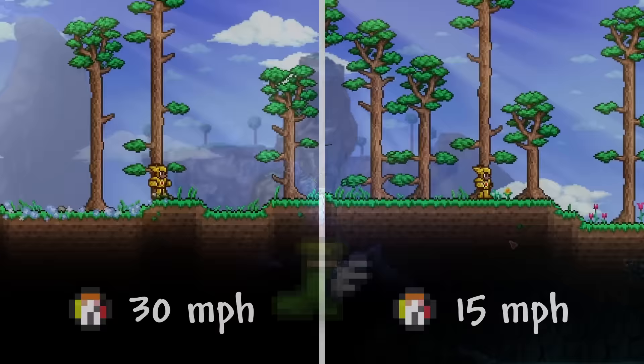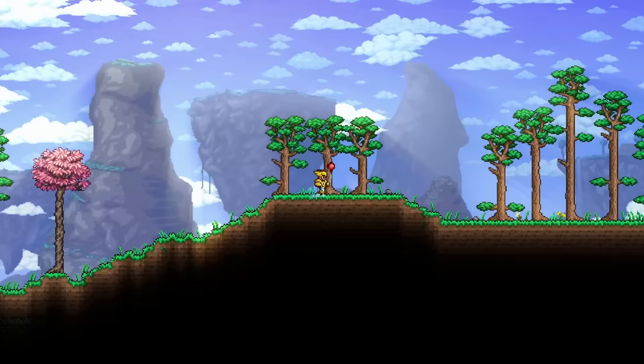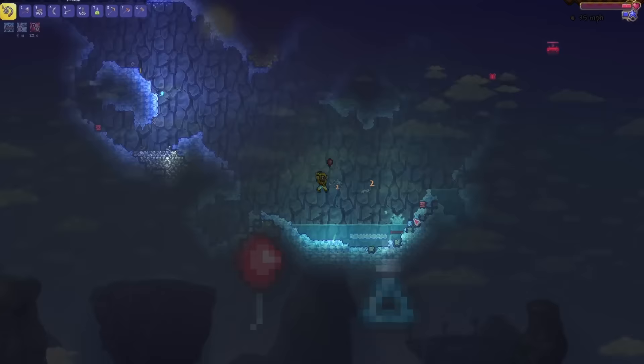Let's start with the accessories found underground. First and most obviously, the Hermes Boots — they literally double your movement speed on the ground and are usually an accessory worn throughout the whole game. It's no surprise these are going to be very important. Another obvious choice are the Cloud in a Bottle variations. Having an extra jump is extremely versatile, and the ability to stack multiple together using different variations leads to some solid vertical mobility, especially when paired with items like the Shiny Red Balloon or Featherfall Potion.